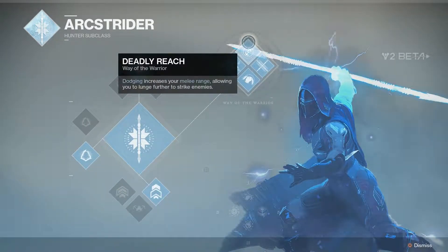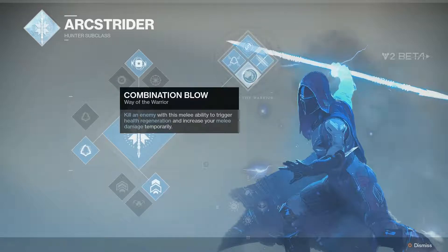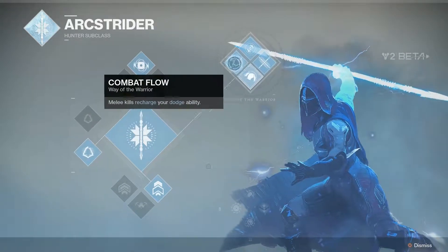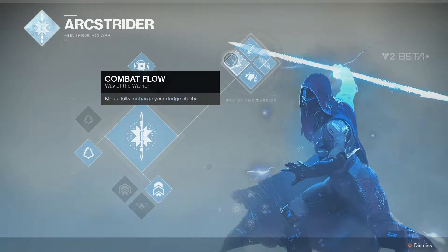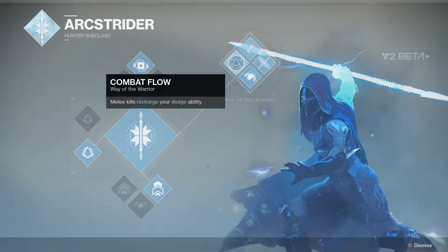Deadly Reach — dodging increases your melee range, allowing you to lunge further to strike enemies. After dodging, each Arc Staff hit creates a damaging lightning aftershock. Combination Blow — kill an enemy with this melee ability to trigger health regeneration and increase your melee damage temporarily. Melee kills recharge your dodge ability. It's all very synergistic, but you have to dodge a lot.